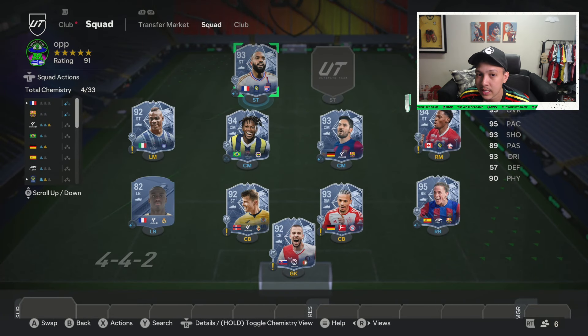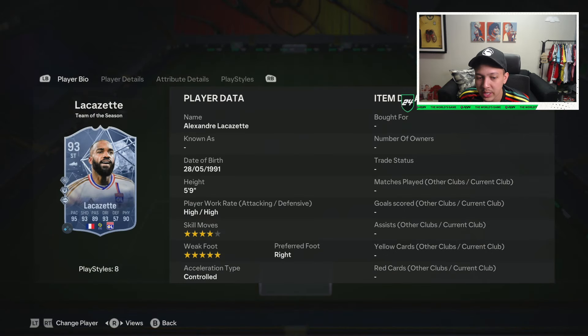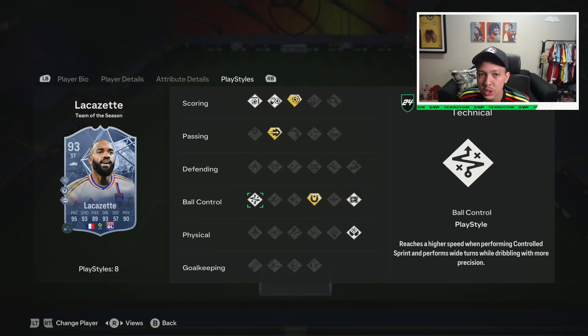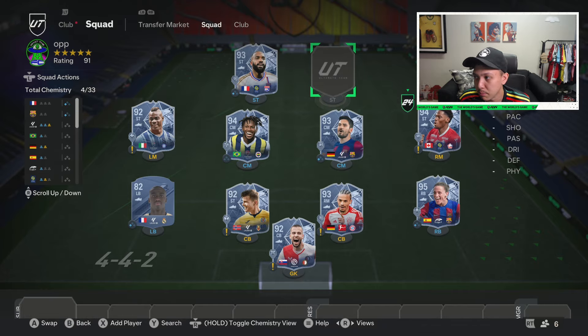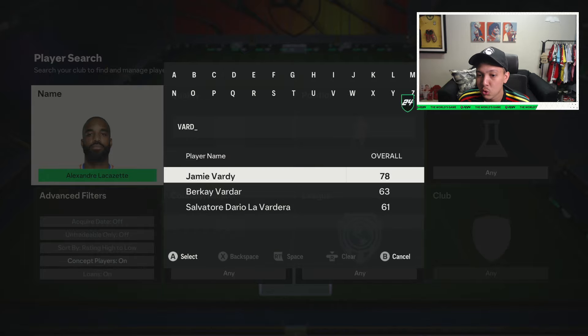Lacazette as a striker is next. Not a lot of people know he could be one of the best five star weak foot non-five-star-skill-move strikers in the game. He doesn't have five star skills but he's so good it doesn't matter. High/high work rates, very quick to turn — the way this man turns and transitions with the ball reminds me of Miralem Pjanić type movement. Amazing strength for someone only five foot nine. Very nice in game, trust me.